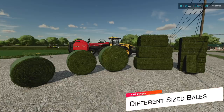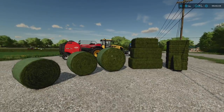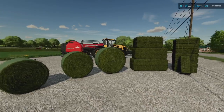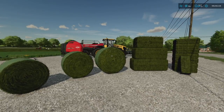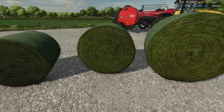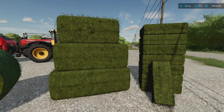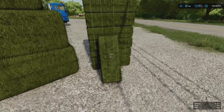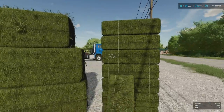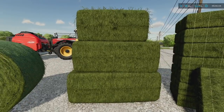Next up at number 11 is the different size bales in Farm Sim 22. In FS19 we had one size bale — 4,000 liter round bales and 4,000 liter square bales. As far as I've been able to find, we don't even have 4,000 liter bales anymore. For round bales we have 125, 150, and 180 centimeters. For square bales we technically have five different sizes, including small 120 cm baby bales that come in stacks of 14.